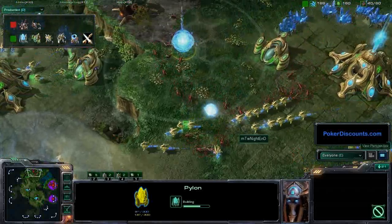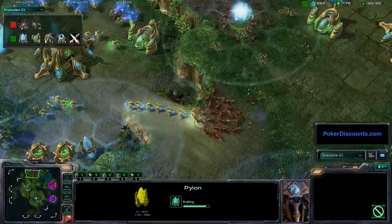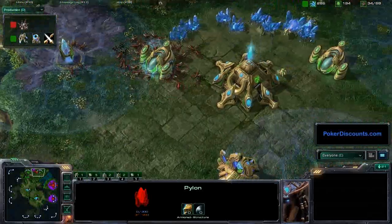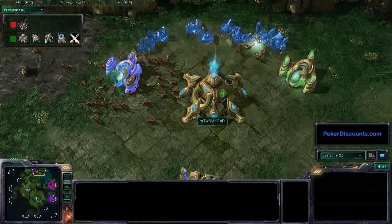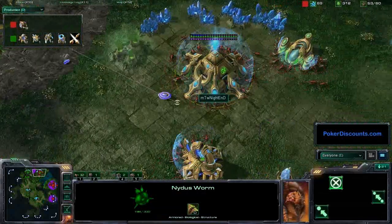Nightend does not really have anything to combat this. He drops a Pylon and immediately spots it coming in before hearing the roar. Look at all these Speedlings flooding out! He's only got one Zealot blocking his front, and there are just a ton of Lings coming in now, killing this Pylon right away. They want to stay away from those cannons, but he has free reign over the entire main base - no cannons and no Zealots. Everything in here is just going to get wiped out. Look at the sheer number of Speedlings coming out of that Nidus Worm!